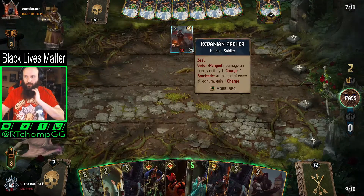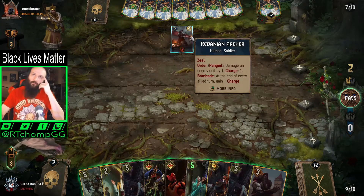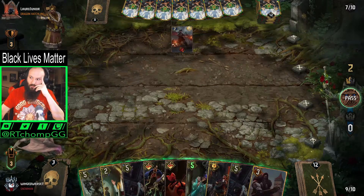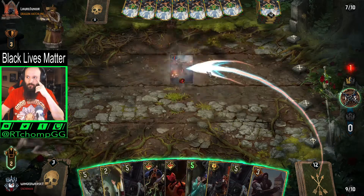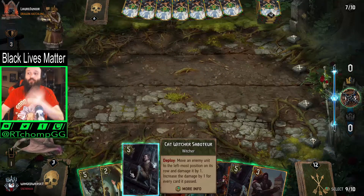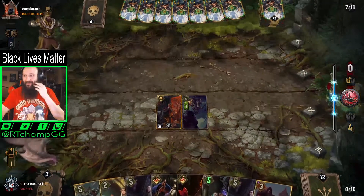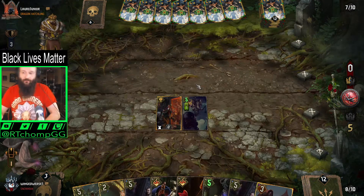I think we kill this dude, right? Because otherwise I think he's gonna end up with too much value. If we make a bomb — oh wait, we could Milva this guy and then play Truffle, I think. Every time I don't do this with the other leader powers it's incredible. Oh my god — never ending. Yeah the Rebuke — I just wanted to save it so we could just do five cleanly. Our opponent passed, so that's fine.